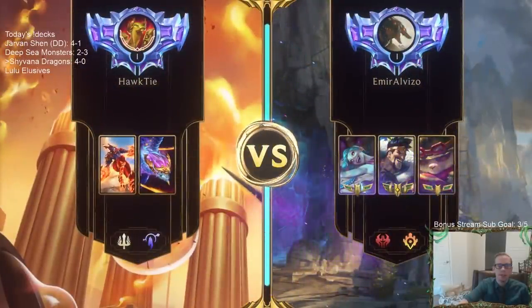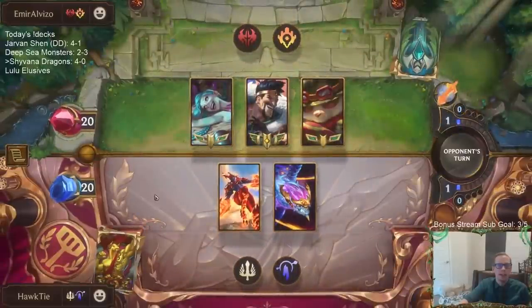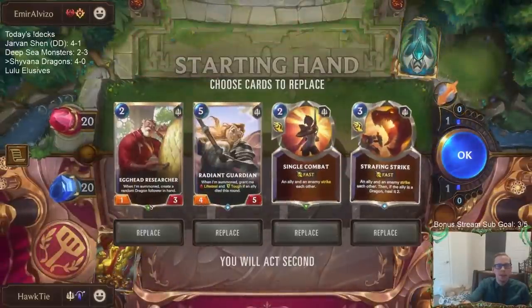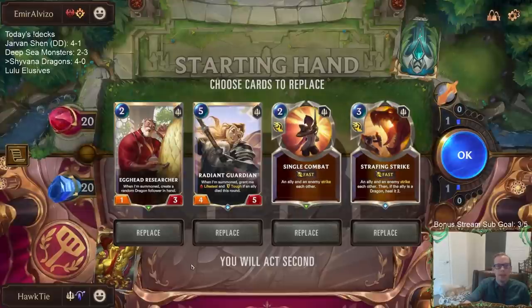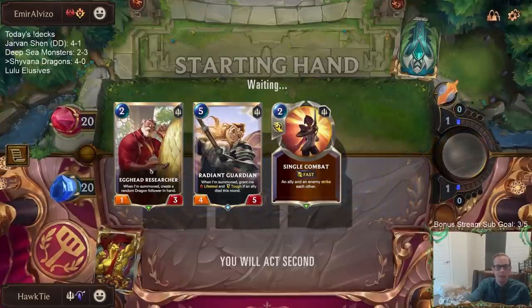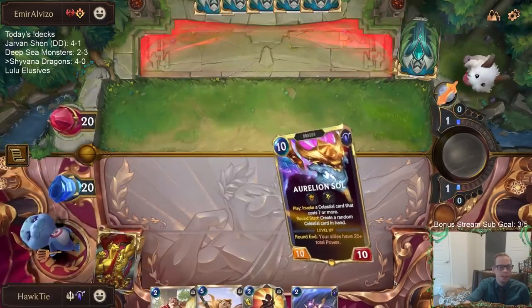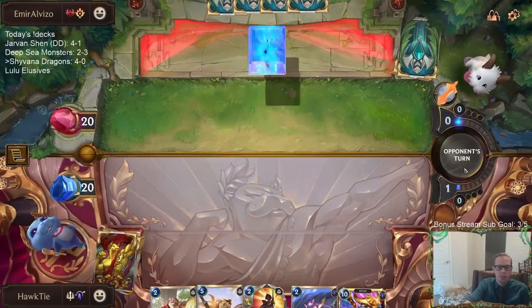This is going to be our toughest test — the really fast burn deck with a lot of Nexus damage. This is definitely the most difficult deck to defeat. We have Radiant Guardian and fight spells, which is exactly what you want, but can we survive long enough for Radiant Guardian and also have something die? That's tricky. Let's get rid of the Strafing Strike and keep these three. Herald of Dragons doesn't help Radiant Guardian — that's the worst card to draw here.